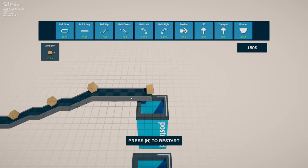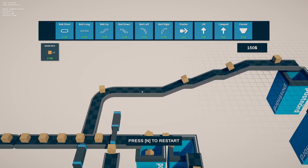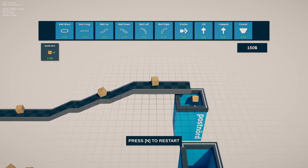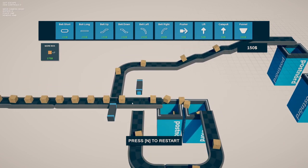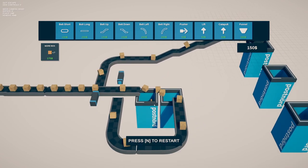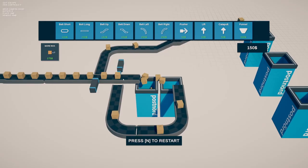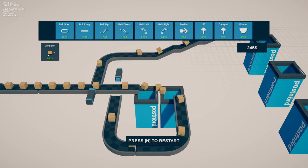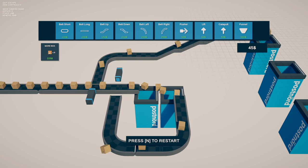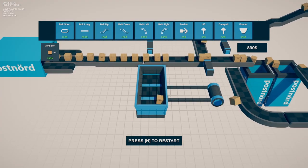Finally, I got this to reach over here — that took quite a while. I have another pusher, a belt curve, and then some belt sections going over to the right. It's actually pretty satisfying to set this up correctly — even though there are like three boxes stuck and occasionally some still miss and go off the side. Let's go ahead and increase boxes so we spawn more of them and hopefully get more money.